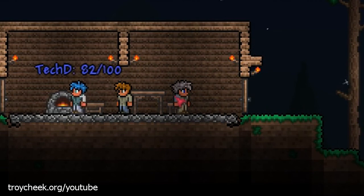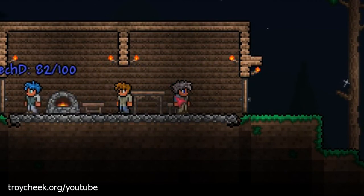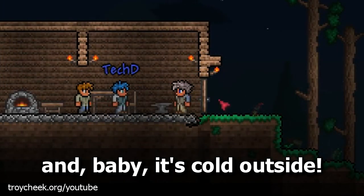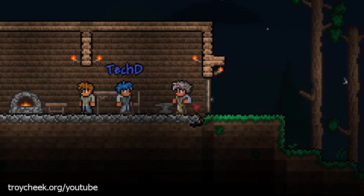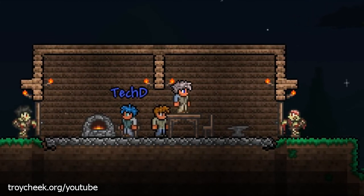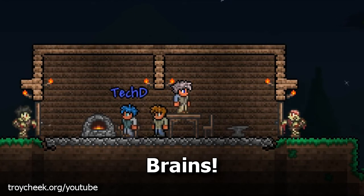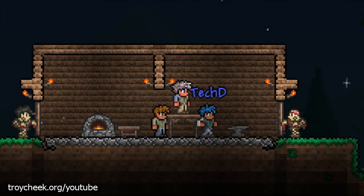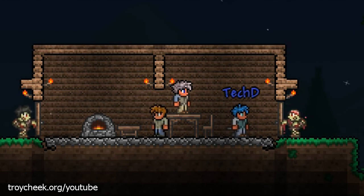Everything's fine until they sneak through and hit you and knock you ten feet in the other direction. It's dark out there. There's an anvil — it allows you to make things out of metal. So if you go over to the furnace and get your copper and iron bars, then go over to the anvil, you can make a copper pickaxe, hammer, or whatever. I shall make a copper sword!